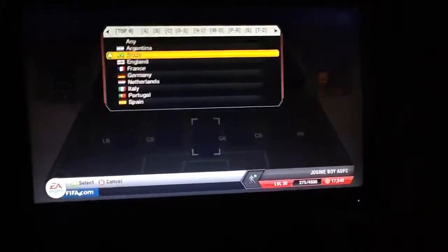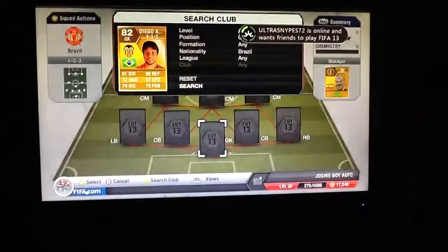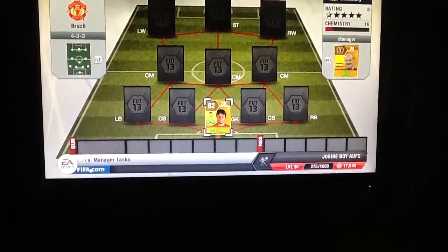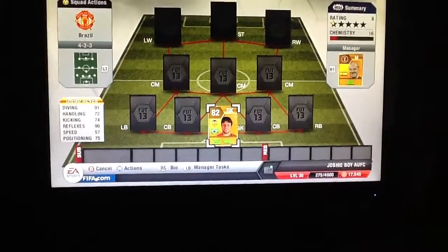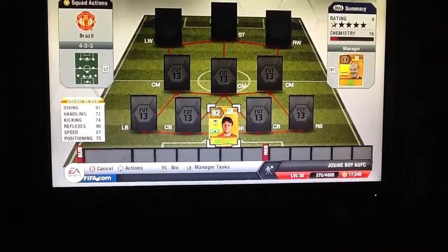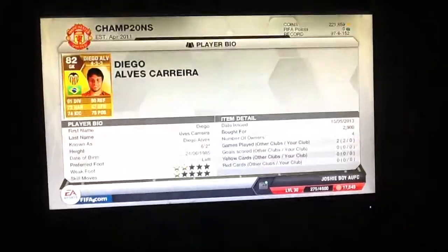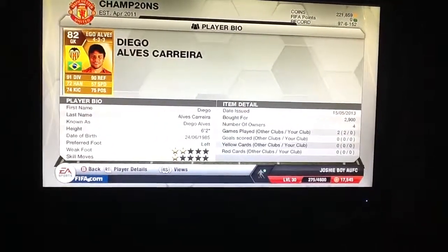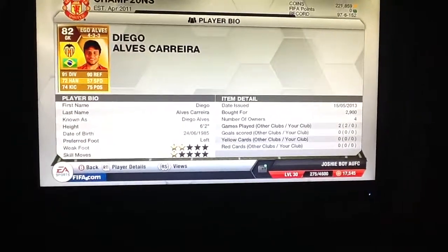first off we have got Diego Alves, possibly my favourite keeper in this entire game. He's 82 rated, plays for Valencia and he comes from Brazil. His stats: 91 diving which is brilliant, 72 handling, 74 kicking, 90 reflexes, 57 speed and 75 positioning. He only cost me 2,900 coins, he's 6ft2, he's left footed, he's got 2 star weak foot, 1 star skill moves — he's really good.